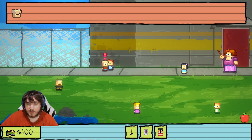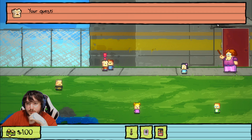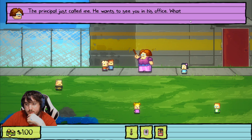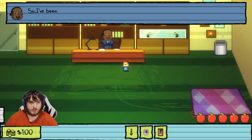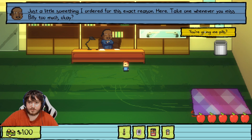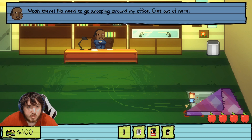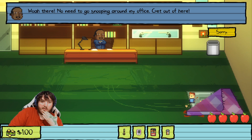When you talk to Nugget about Billy he sends you to the office — we know this from past episodes. I'm going to get sent to the principal's office, which is good. 'I've been told that you're feeling sad about Billy.' Yeah. We're gonna get given the pills. This is all stuff we've done before. Now I gotta check the rug because I think this is where the secret hatch is — 'This rug seems a little out of place.' 'Whoa there, no need to go snooping around my office, get out of here.' Damn it, I didn't get a hint.